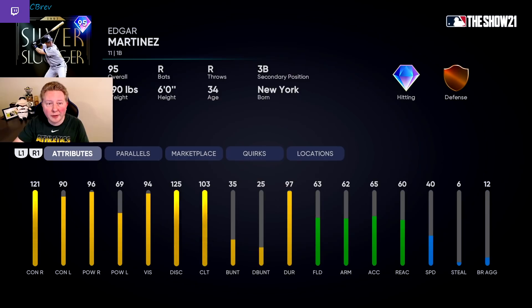Also from the AL West, we have 95 Silver Slugger Edgar Martinez. Remember what I said about defense in the corner infield? I like the way this card looks a lot. I've always loved reverse-split righties because once again, you're going to be facing righties more often. He's probably good enough against lefties also, but I would probably try to carry a bench bat to platoon this guy if you do run into one of those top-tier left-handed starters. But for most of your at-bats, you're going to be rocking with 121 contact and 96 power, and Edgar Martinez also has a very good swing, so I like this card a lot.